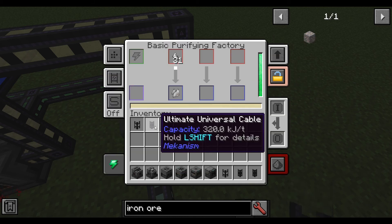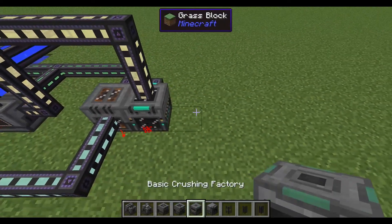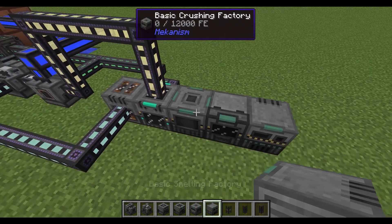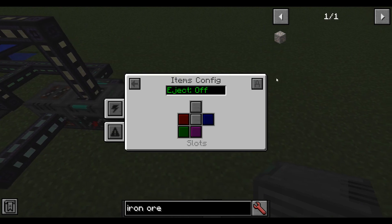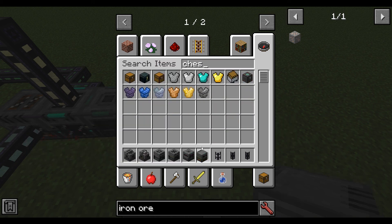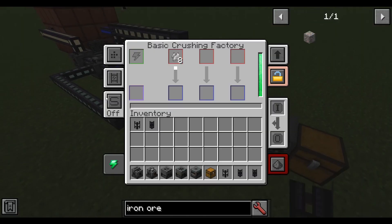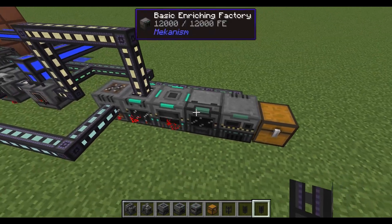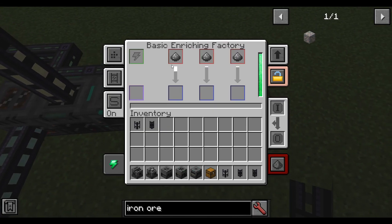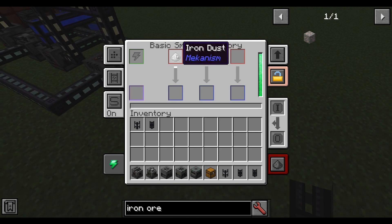Go ahead and turn on auto-eject on the purification factory too, and turn on auto-sort to fill up all the slots. The next things you're going to want are a crushing factory, an enriching factory, and a smelting factory. Turn on auto-eject on all of them, and also turn on auto-sort. You'll see the shards turn into clumps, clumps go into dirty dust, dirty dust turns into normal dust, and then it smelts into ingots.